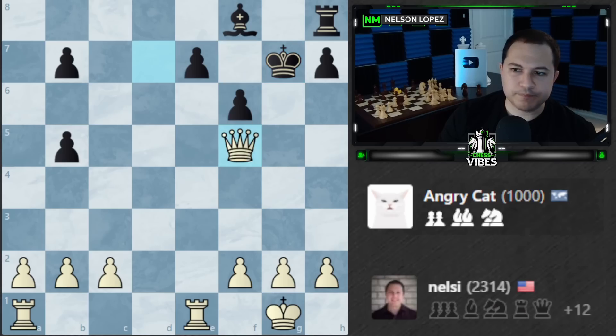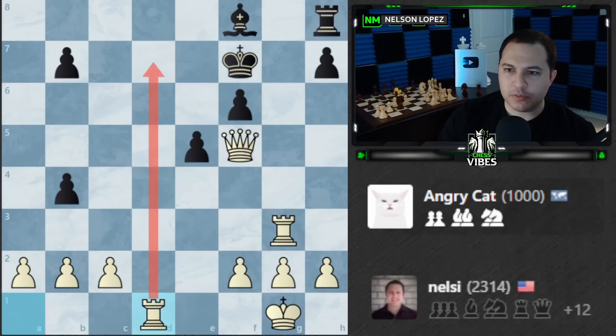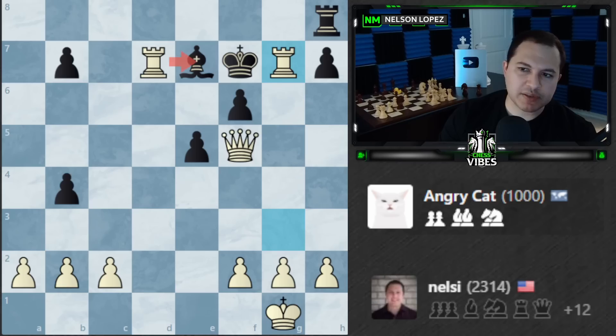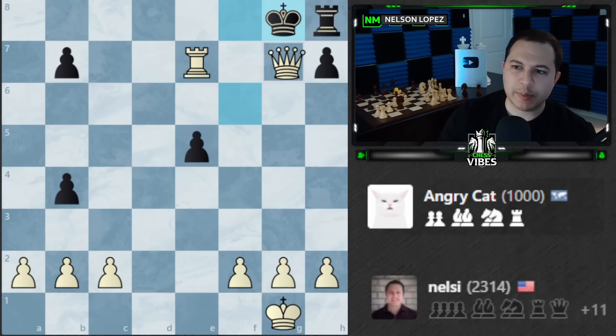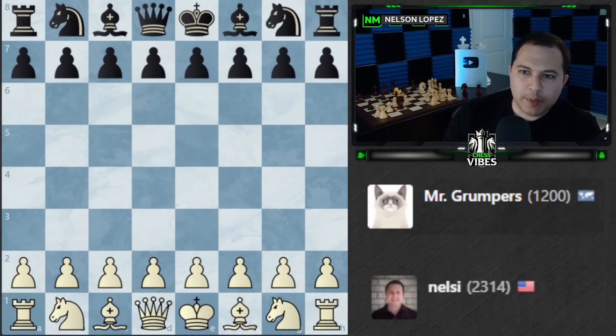We'll take this one, bring the rook up and over, and I think we can get a fairly quick checkmate. The rook can come down this way, the king is cut off. I'm going to sacrifice the rook just to clear things up — sometimes when you're ahead a lot of material the simplest way to win is to sacrifice a piece to clear things up and then get the checkmate. That was Angry Cat — let's go to the next one, Mr. Grumpers at 1200.